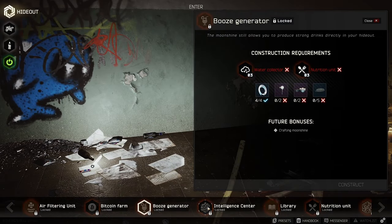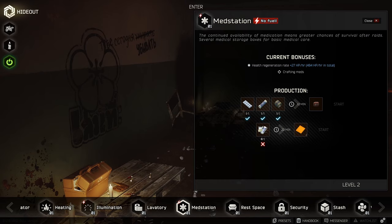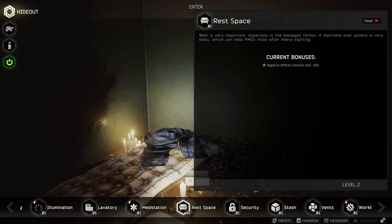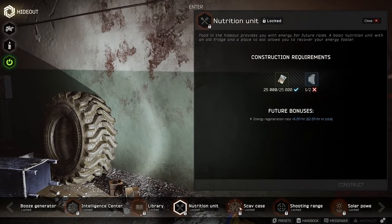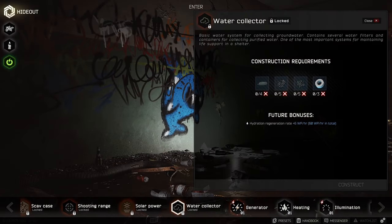It seems hideout is mostly about giving you some passive regeneration. It's mostly about health regen at this point and I would get all the upgrades giving you this passive bonus as fast as possible. It will save you time and money in the long run. I don't think energy and water is that much important, but I haven't played a lot so I could be wrong.